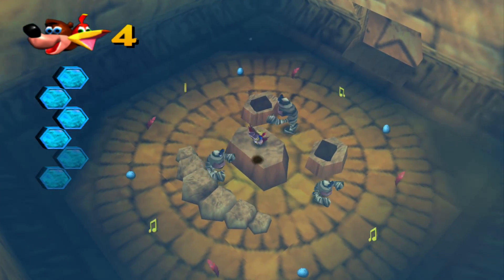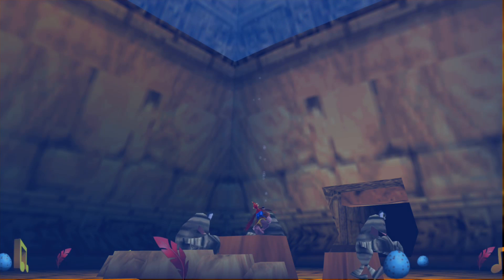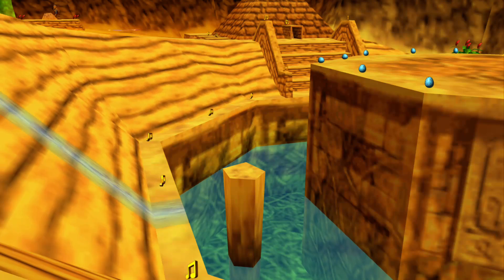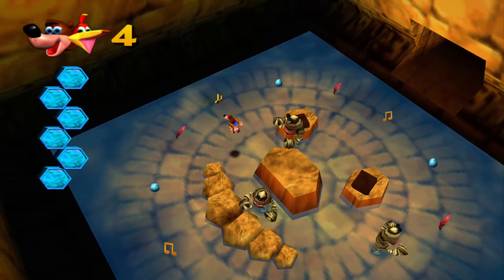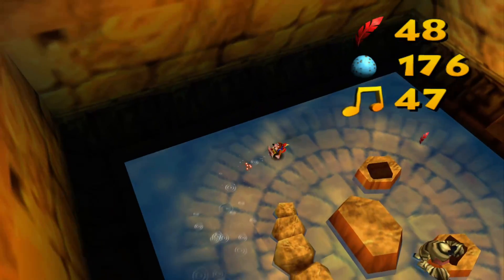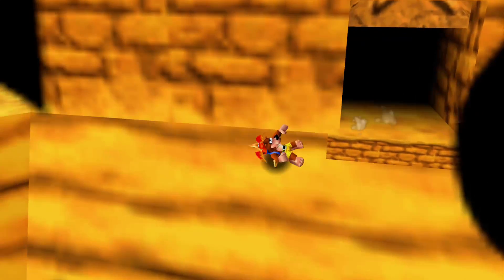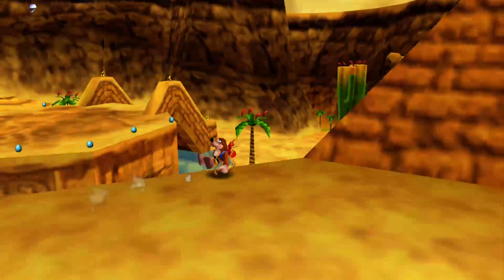Waiting for these enemies to move. Once we collect this, the water flows out of the temple and fills up the quicksand area. Now we can access that without swimming awkwardly. We can collect all this loot in here. If you don't know who this painting is - I think that's Mario. They're paying tribute. I've gotta recognize the other great games.